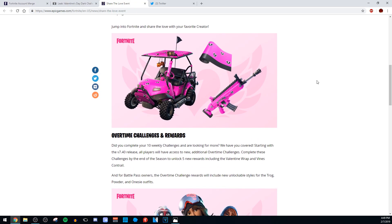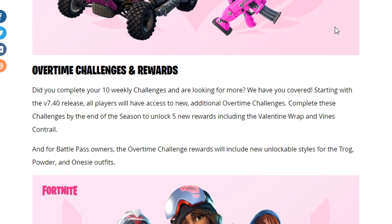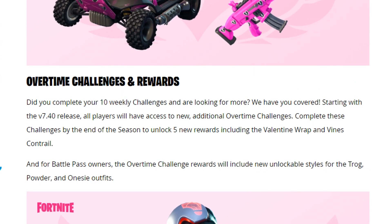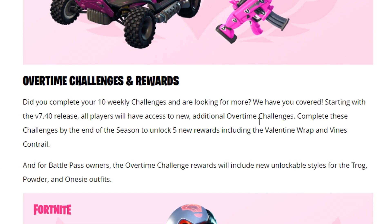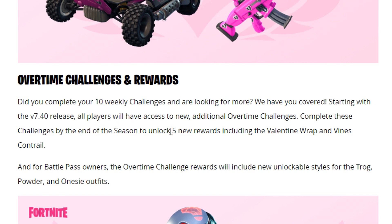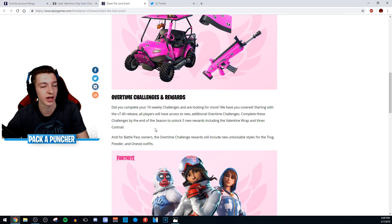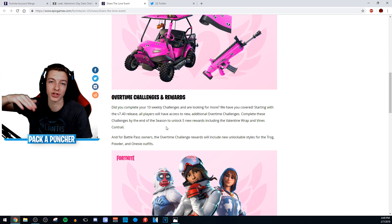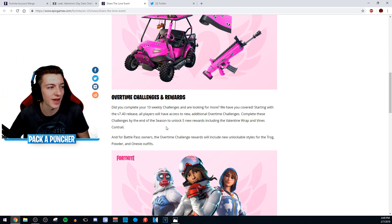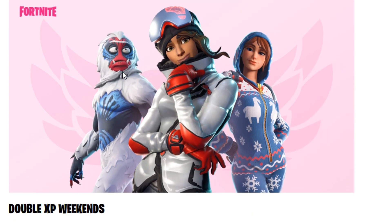The next section of the article covers overtime challenges and rewards. Starting with the version 7.40 release, all players will have access to new additional overtime challenges. Complete these challenges by the end of the season to unlock five new rewards, including the Valentine's Wrap and Vine's Contrail. The Contrail is the trail behind you when you land in Fortnite. For Battle Pass owners, the overtime challenge rewards will include new unlockable styles for the Trog, the Powder, and the Onesie outfits.